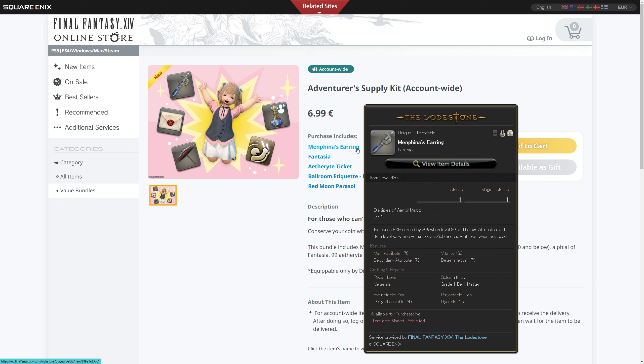The earring gives a 30% EXP increase when at level 80 and below, for level 1 and above Warriors of Light, Disciples of War or Magic. It comes with some stats and helps you basically not have to swap that slot out until level 80. It's pretty good honestly — not seeing this sold separately before was probably a mistake. It's a good idea and it's not the most expensive way of getting access to this earring.